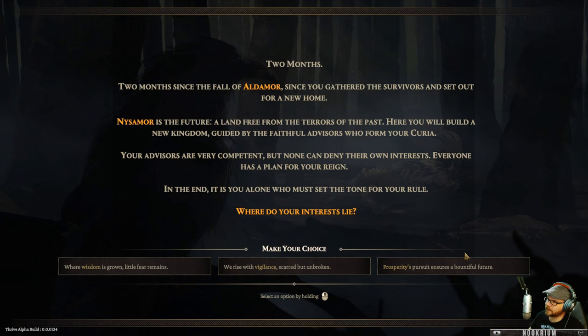It's two months since the fall of Aldemore. Another thing that interests me is the morality system - not in yet, but they're planning benevolence and malevolence paths. Depending on the decisions you make, your town actually looks different - you can have a happy town or a Mordor-style looking town. We'll see if how it plays out. Now setting the tone for our town - we can choose from wisdom, vigilance, or prosperity.